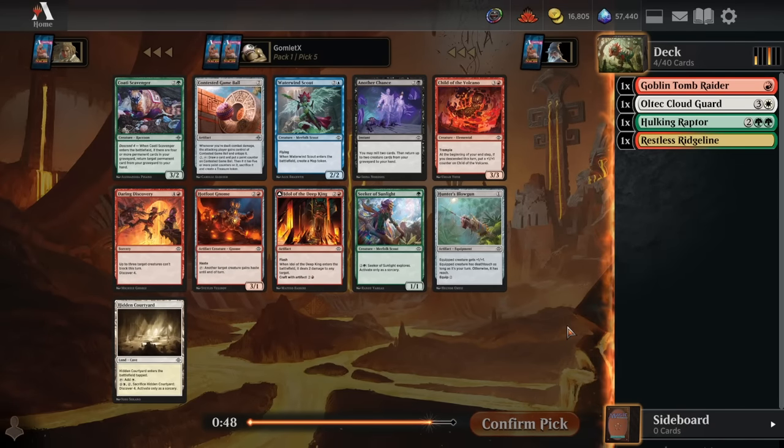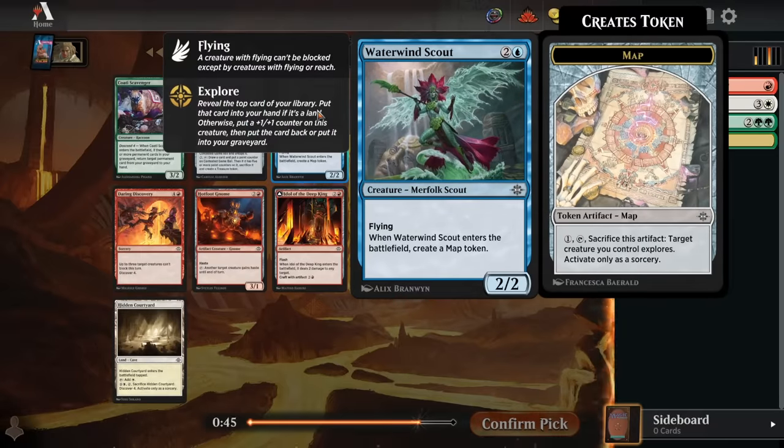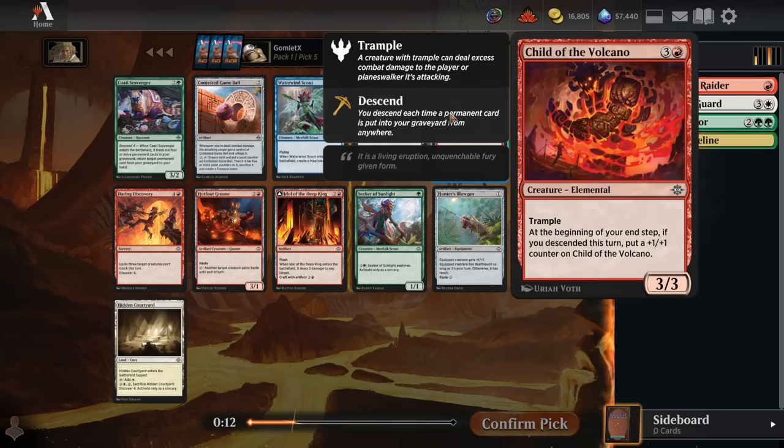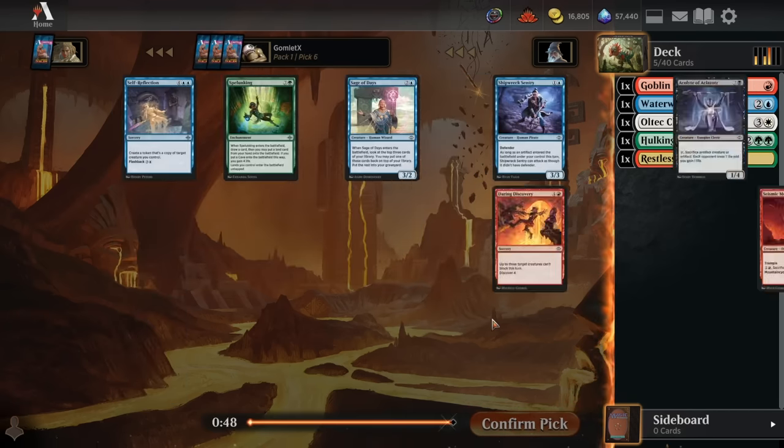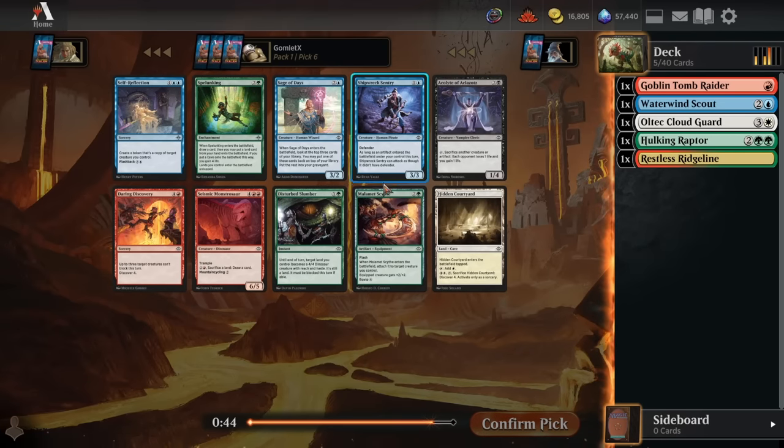For pick 5, we again don't see any good dinosaur cards. We do see an incredible blue card — the Waterwind Scout. Any of these cards that spit out multiple permanents from one spell have been playing great. This one is a 2/2 flyer and a map token. You can use the map token to explore, setting up future draws, digging through lands, or putting a counter onto your creature and surveilling. Waterwind Scout has been fantastic — easily the best card in this pack regardless of color. So we're just taking that and staying open, taking the strongest cards in each pack.